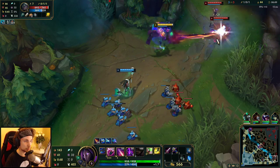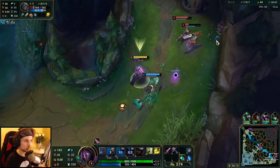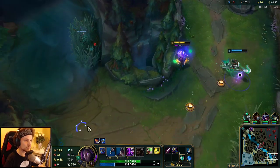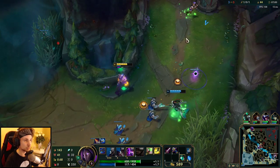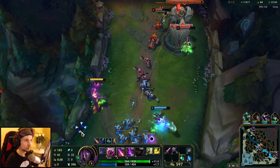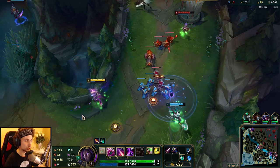There we go, another Q. Drop the E down as well. I could have done an auto into Q if I was a little bit faster. With my fourth shot, only one auto attack and a Q is required — that's all you need with the passive fourth shot.